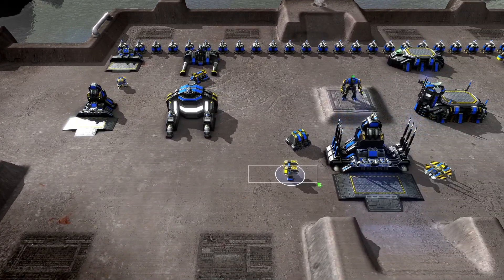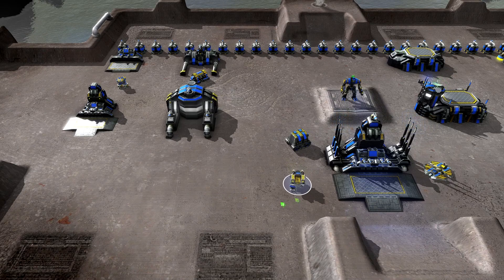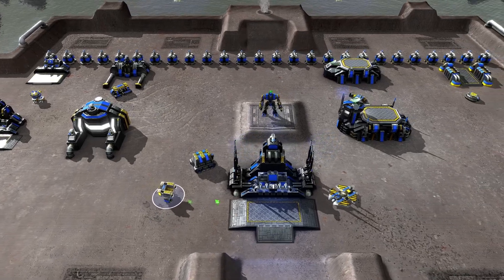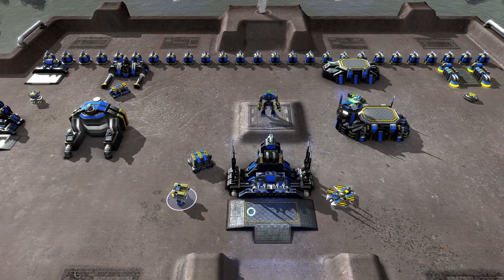From the advanced bot lab, we get the advanced constructor bot — your T2 constructor. It walks around on two legs, a little bit upgraded. This is going to allow you to step up to the third and final tier, the experimental tier, where you produce all of your baddest units. Once you get here, there's no more tech ups, so this is the end of this chain.